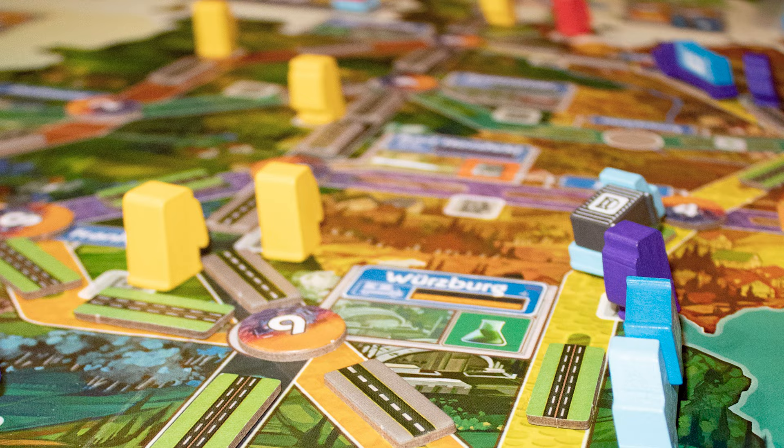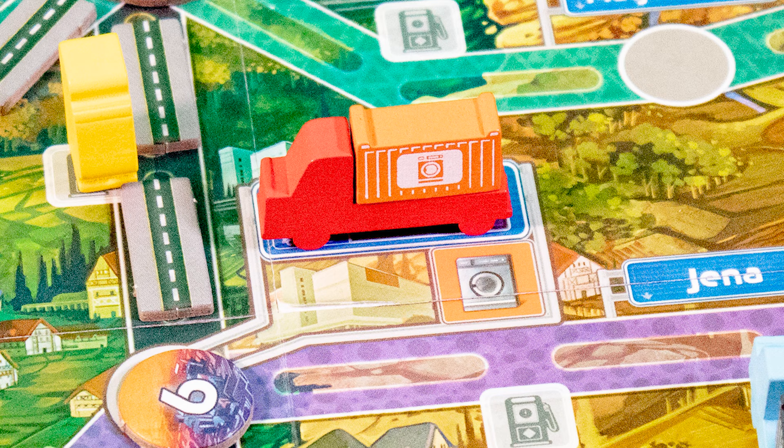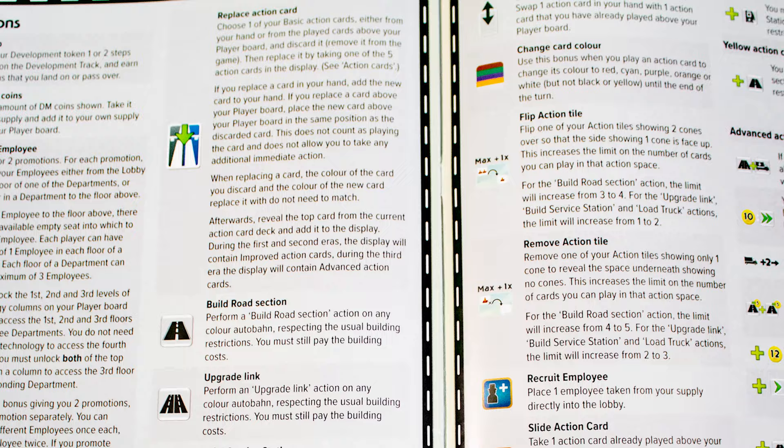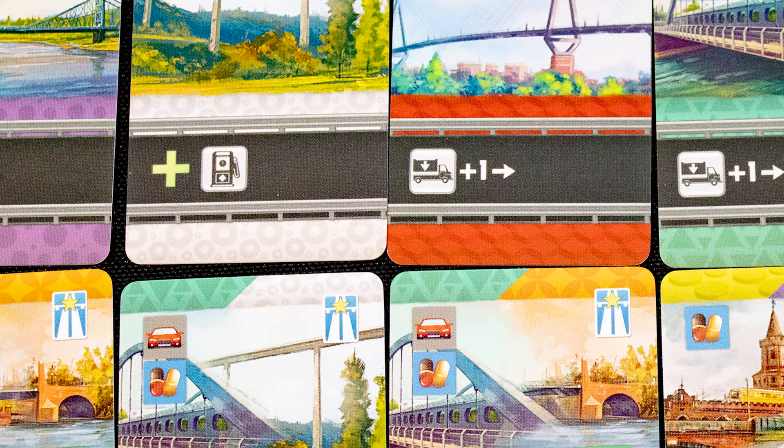There's also some good interaction for a heavy euro: trucks block movement, other players work on roads you want to build, and there are limited delivery spots. All up, very much a heavy euro for heavy euro fans. The best thing about this game is loading up the trucks — some find it fiddly, I find it adorable. However, the amount of iconography is a lot to take in, as quite similar-looking symbols can do things quite differently. I really would have liked a player aid for each player, and overall there's just a lot to keep track of, especially with delivery actions, bonus actions, and actions from upgraded cards all happening in one turn.